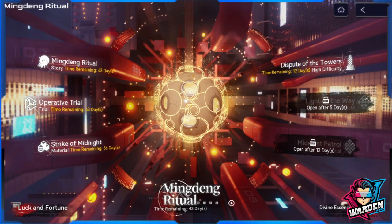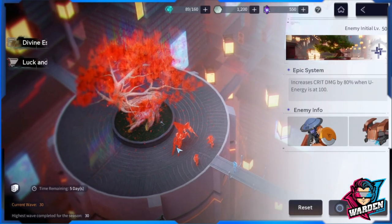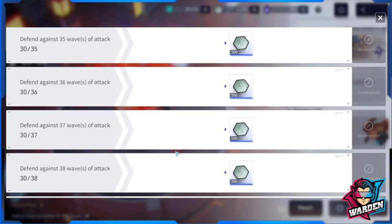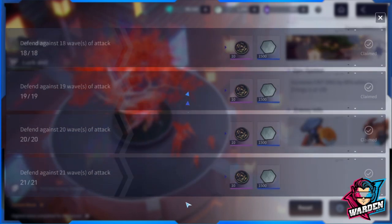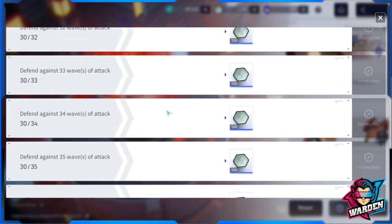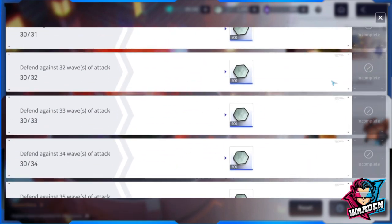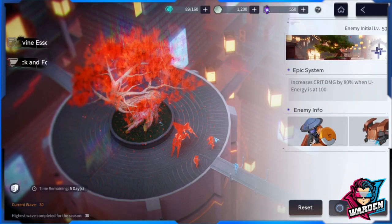Welcome to Snowbreak Containment Zone. We're starting with the Dispute of the Towers at wave 30. The reason we begin at wave 30 is because that's where you receive the lucky coin reward. Waves 31 to 42 only give silver bucks, so it's up to you whether to continue, but clearing up to wave 30 is essential to collect all the lucky coins.